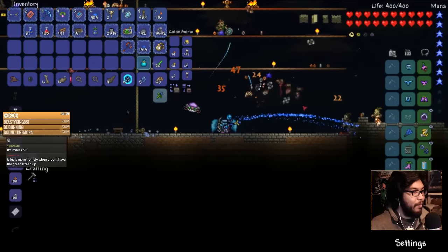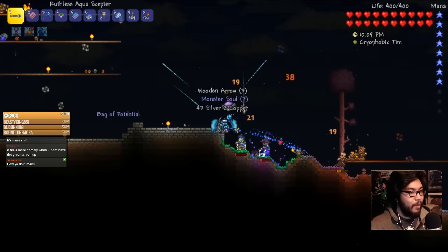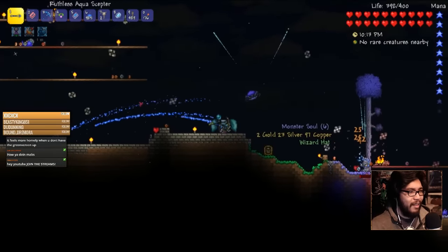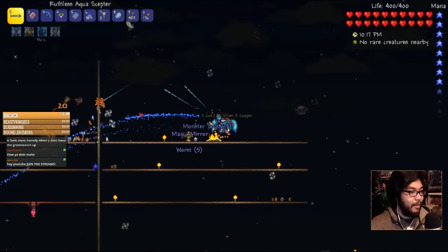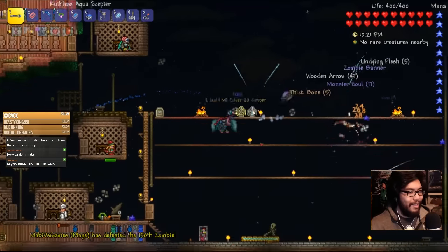I see one new item there — it's that bone item. We're getting a lot of undying flesh, which was used actually to summon another Tim. I thought we just randomly found a magic mirror. And a worm. We're getting lots of random items — what is this?